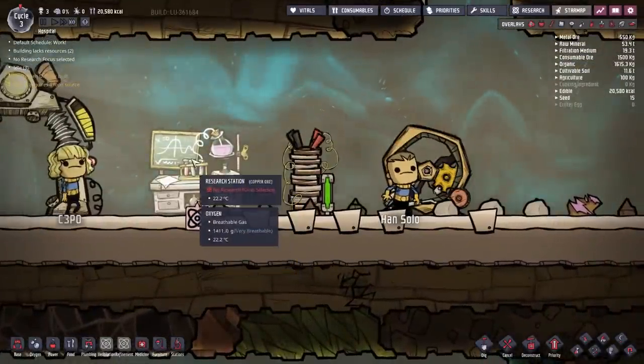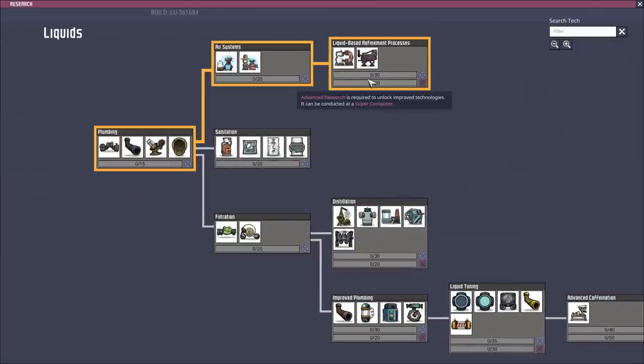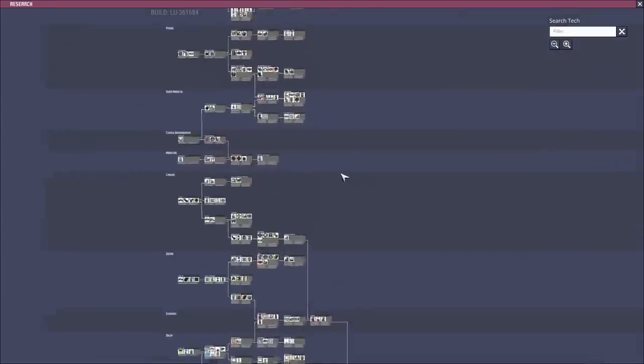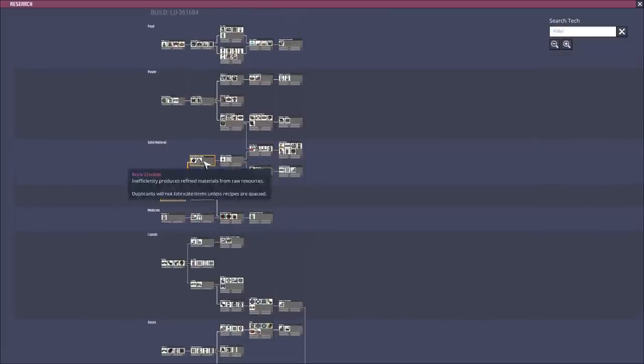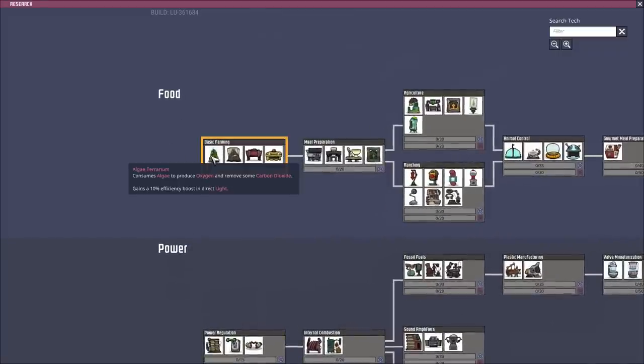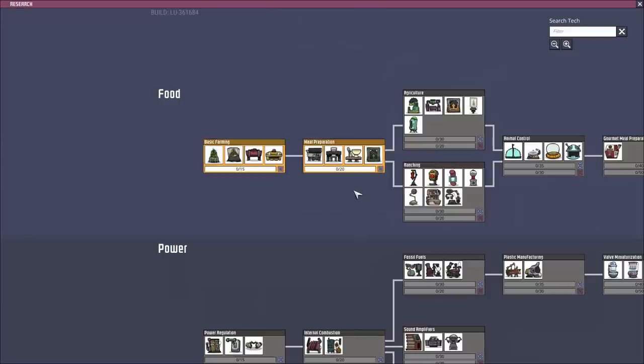The power system is built and so is the research station, so let's get started on some research. The research tree is quite large — there are a lot of different things to unlock sorted by different type groupings. Initially I would suggest focusing on food as a priority. This is going to give you access to algae terrariums for making oxygen later, and the compost which is useful for the outhouses. I would go up to the meal preparation phase — that'll give you access to the electric grill, but the farm tile is really what we're going after so we can build a farm early on and get quick access to food.